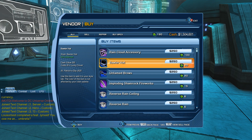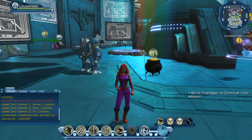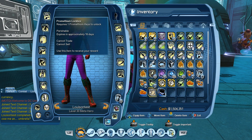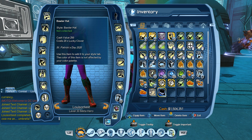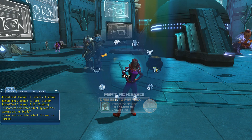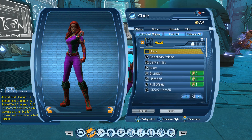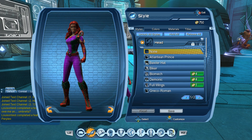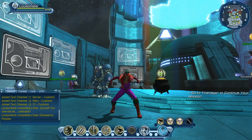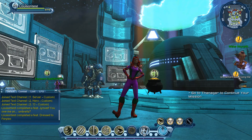We're going to first look at the Brawler hat, so let's go ahead and buy it and see how it looks. Once we equip any one of these we get the 10 feat points called Dressed to Perplex. So let's equip that — we've gotten the 10 point feat. Going into the head style to find Brawler hat, let's save the appearance.